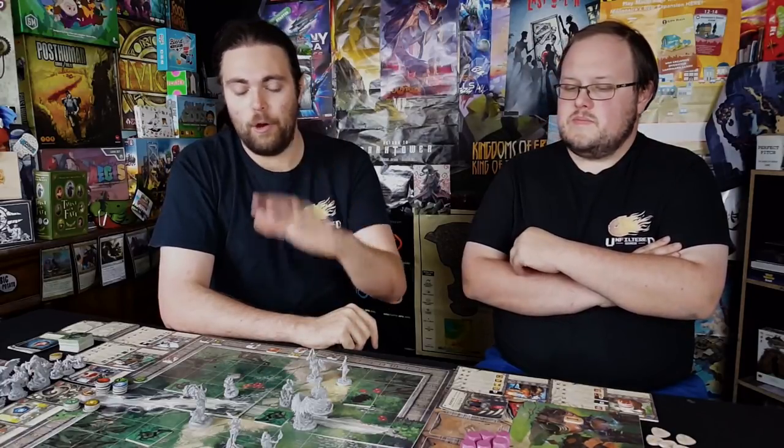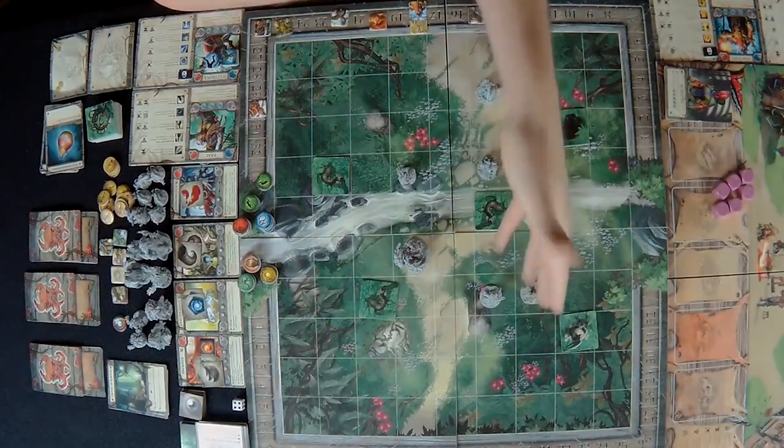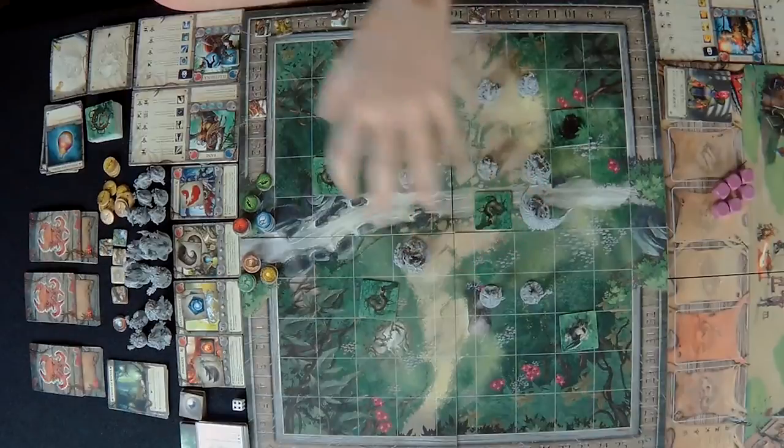We've gone ahead and set up our board here. If you want to learn how to set up the game you can look at the rules, but we basically set these up randomly — the event locations, characters, and of course the monsters.